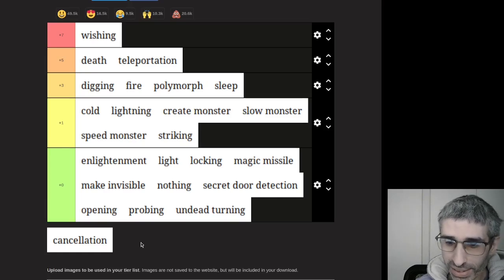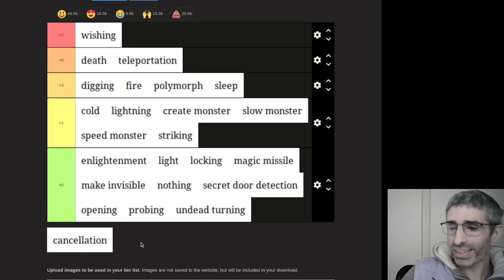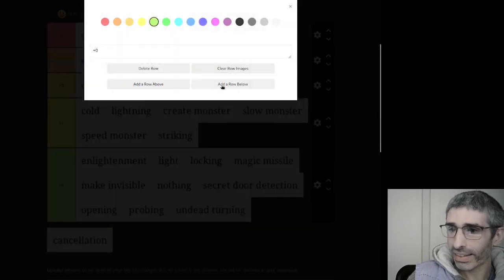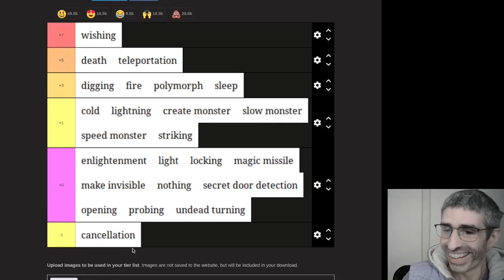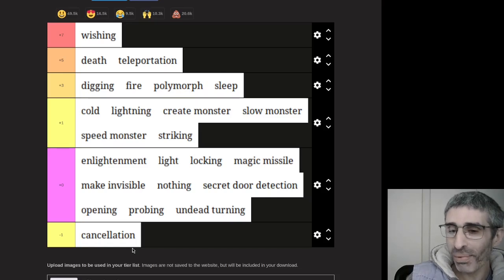And so the last one left is cancellation. It's going to stay out there at the back — this is going to be probably the most controversial one, but this is my tier list so I get to decide where it goes. I'm adding a new row below — negative one. And let's put the wand of cancellation in there. In my opinion, the wand of cancellation is less than useless — it's actively harmful.